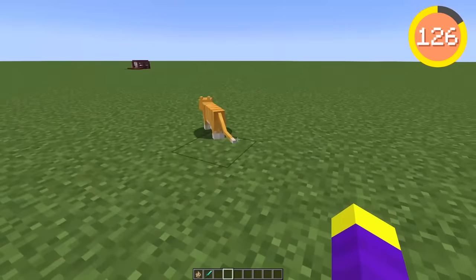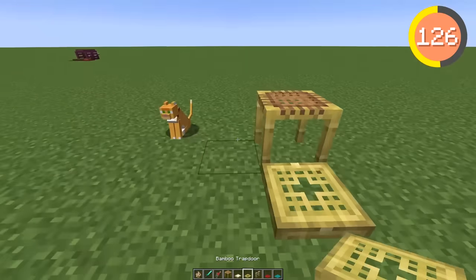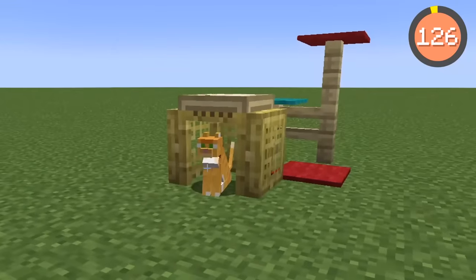If you have a dog, you can build a small doghouse by placing five trapdoors with a couple more trapdoors on the top, and you can even place a dog bowl on the side to give him something to drink. Another dog bowl you can do is using a decorated pot — pairing them together looks like both food and drink.